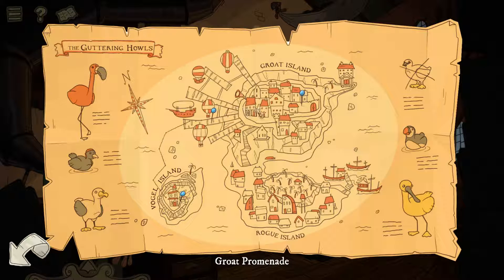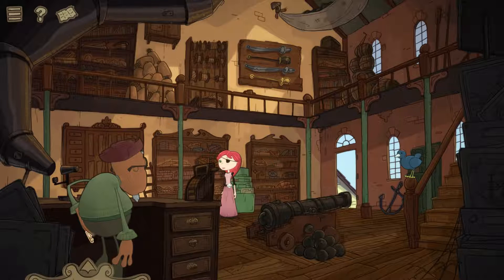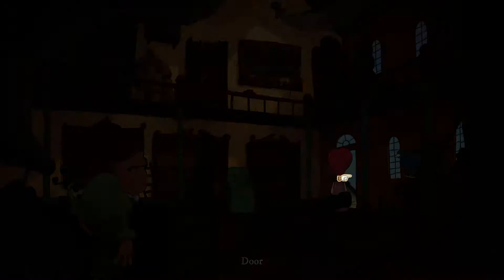We've gotten to Groat Island right here — it's rather big. You can see there's the Groat Harbor, we're over in the Groat Promenade, in the shop with the big eyeglass coming out of the top. This is Vogel Island where the mad scientist lives. He's pretty eccentric, but without any further ado we're gonna get into the game — this is a game brought to you by Application Systems Heidelberg, it sells for $19.99 on Steam and I think it's worth every penny.